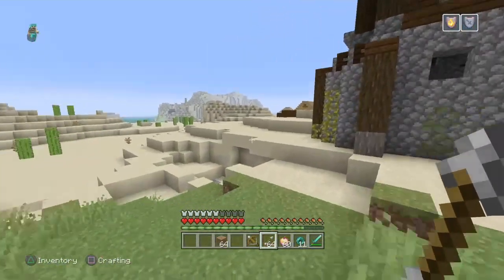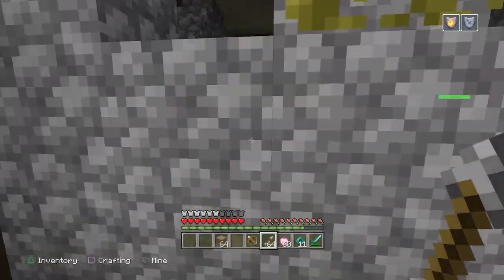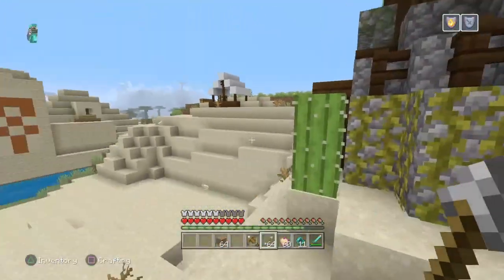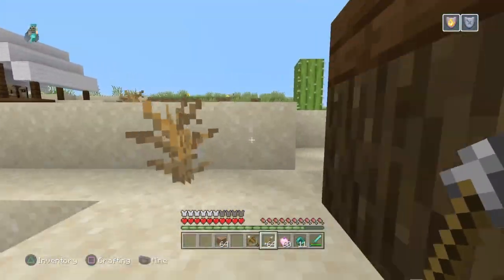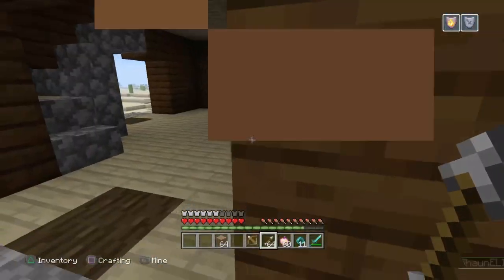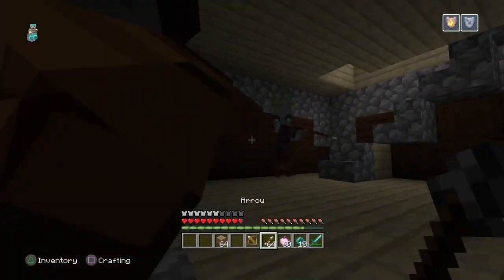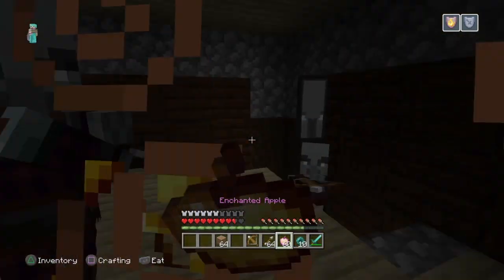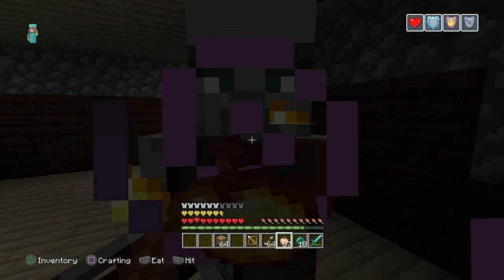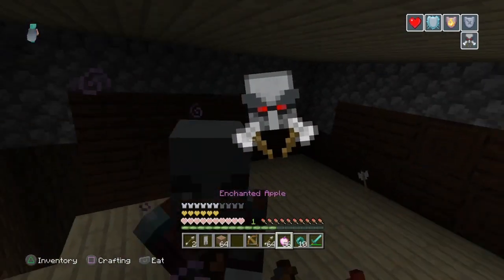He may also be found around the outpost — sometimes you can find them spawned just standing around it. You can actually hear them inside. The pillagers are definitely in there. We're going to have to go inside and have a look. There's one right there, and as you can see there are quite a few. There's the Pillager Captain right there — he's obviously the guy with the banner above his head.